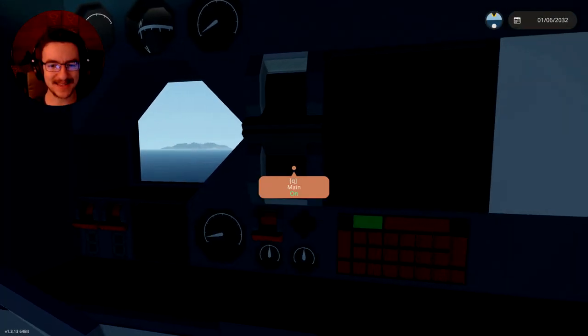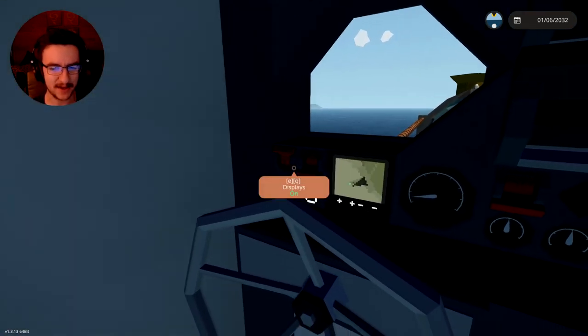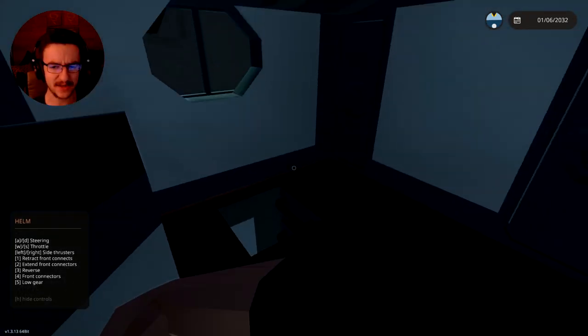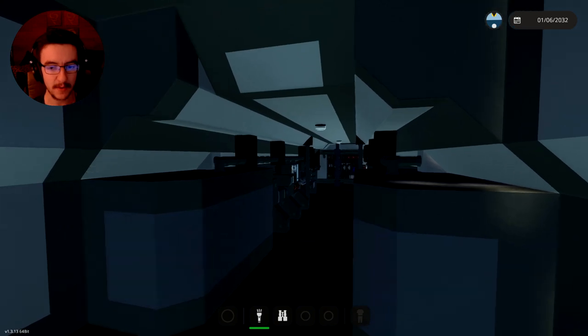Okie dokie, so we are actually inside this thing. Let's go ahead and turn on the main breaker, turn on the main controls, and we can actually get going. Display is on. How do we actually get the engines going? I don't know. We might have to go downstairs for that. I don't know where the engines are, so let's head downstairs and see what we can see.